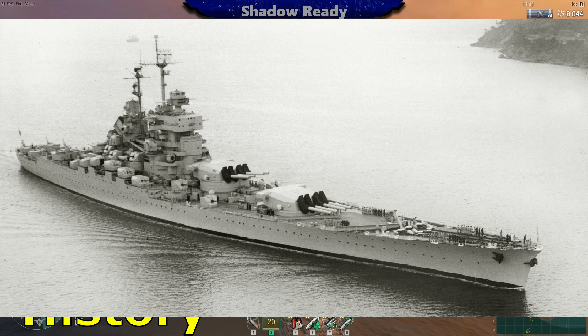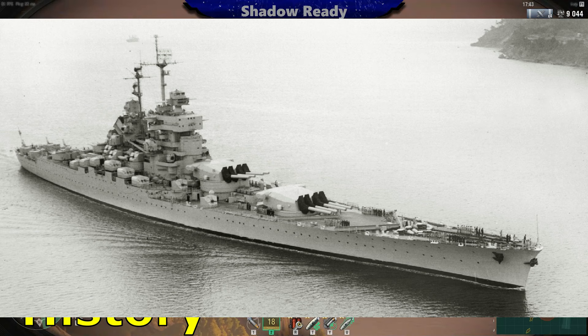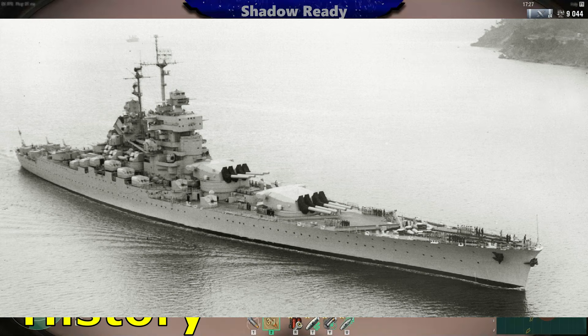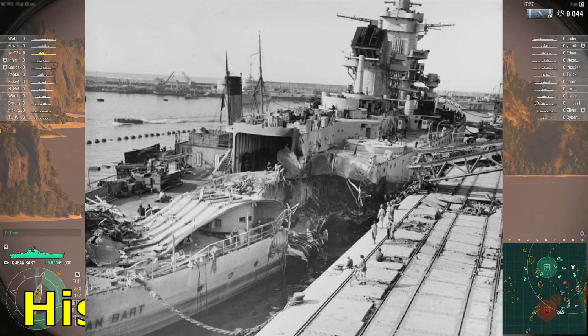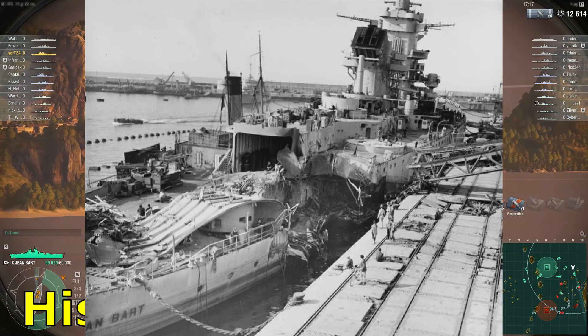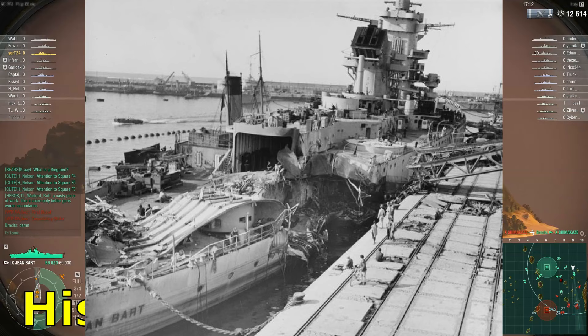The Jean Bart was launched on March 6, 1940, and her only real presence in World War II was in the Battle of Operation Torch, where she was fighting against the USS Massachusetts. For the most part, it was just like an ongoing brawl between the two ships, but Massachusetts was winning with the better radar, and her shells were hitting the Jean Bart a lot better. She got battered, and then the U.S. Navy just didn't want to deal with it anymore.